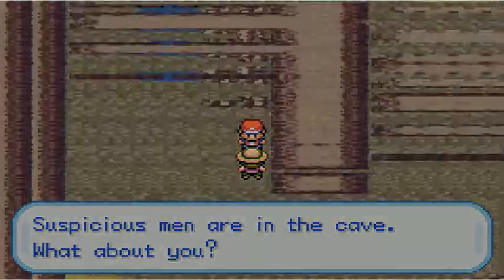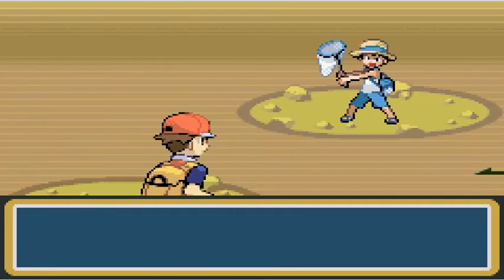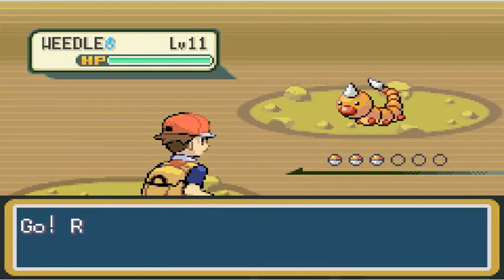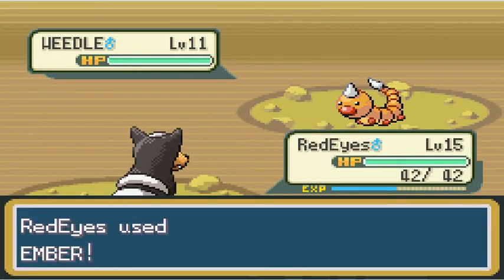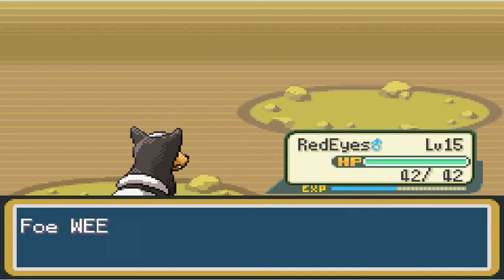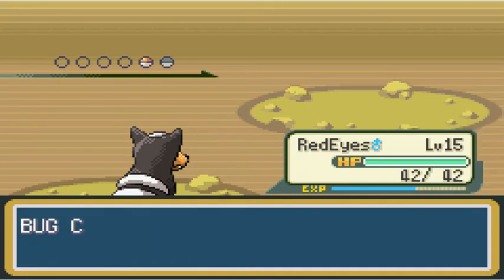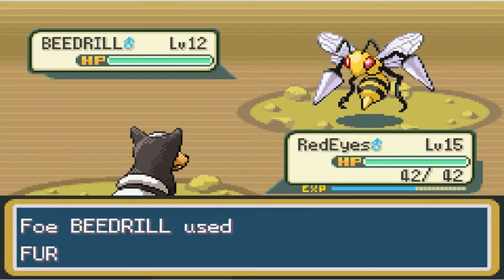And this is Bug Catcher Kent! He says the suspicious men are in the cave. He has a Weedle — I was expecting him to have something epic. Oh well, it dies to Red Eyes fairly quickly. Then there's a Beedrill, which is sort of interesting — it has Fury Attack and it hit three times.